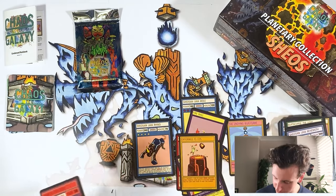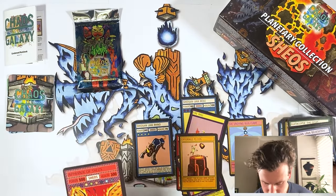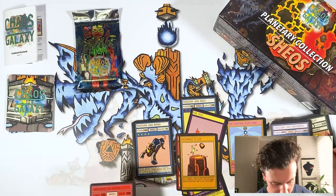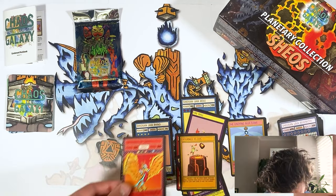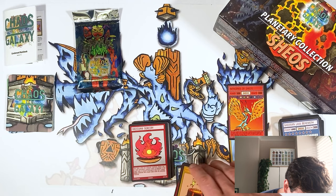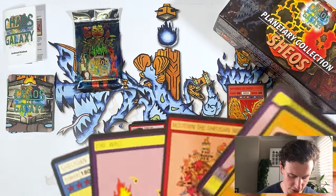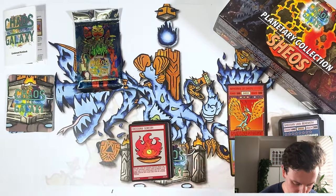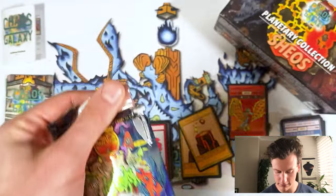We've definitely got the basis for a very powerful Shios deck here — Infernix comboed with the Shiosian Lava Behemoth and the new Rhinos and all this good stuff. But we're not done yet — we've still got a set five booster pack to open. This set five pack probably won't contribute much to our Shios strategy, but there's still some very cool cards we can throw into the deck from this, so let's see what we can get.